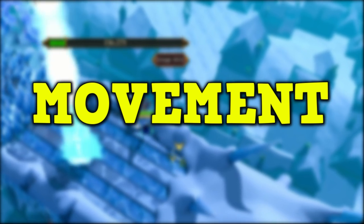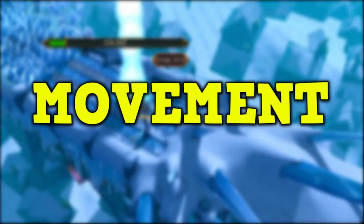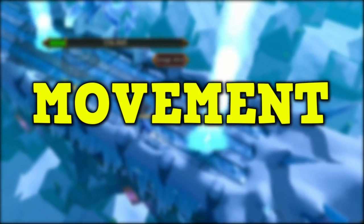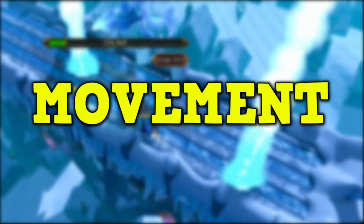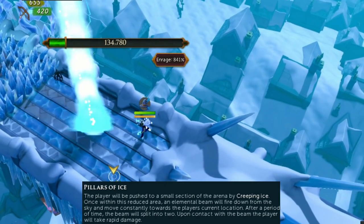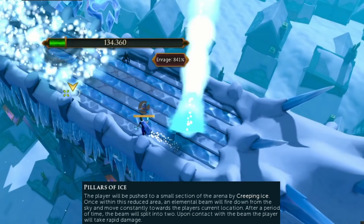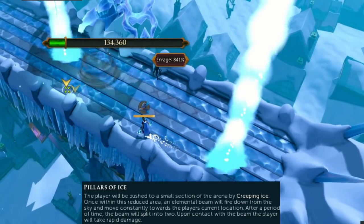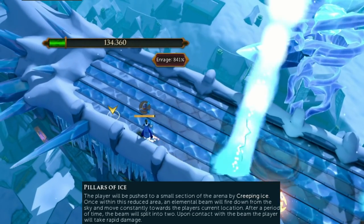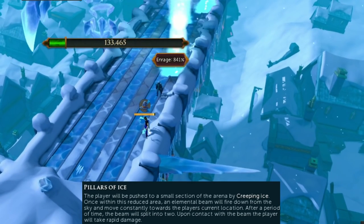Movement is a huge part of PVM used at most bosses, whether it's running through Raxor's den or at Telos jumping from platform to platform. Dealing with the pillars of ice mechanic at the ArchGlacer and developing a pattern using surge, bladed dive, and different mobility abilities is very useful. It's another reason why the ArchGlacer sets you up so well for learning the core mechanics of PVM.